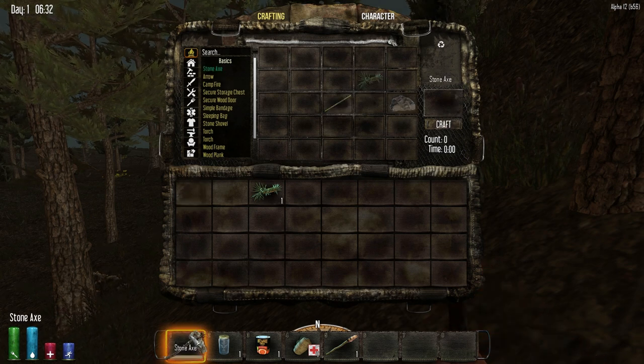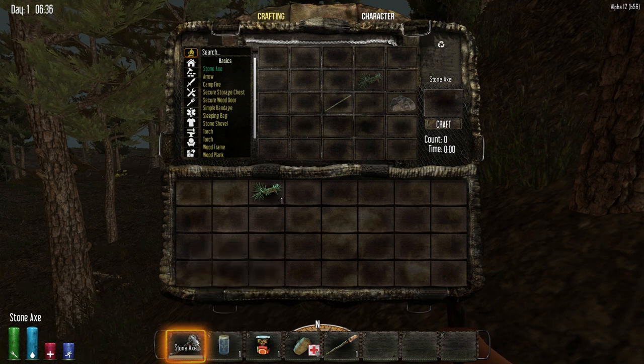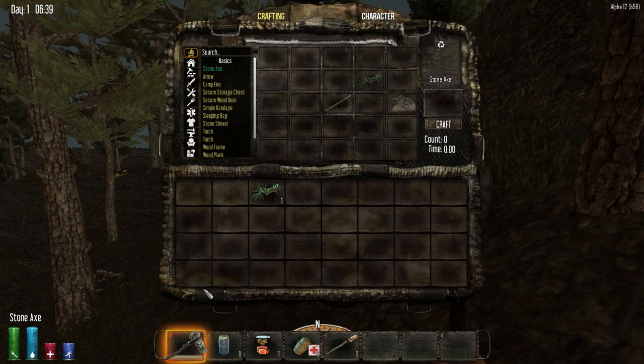I just made my first stone axe. Quality is 50 — tools, traps, basic, durability, entity damage. That all looks the same except they redid the font a little bit. You can right-click on stuff to drop or take, and you should also be able to shift-click in and out of inventories, even crates.